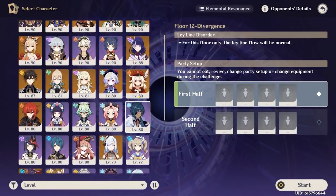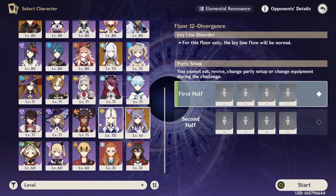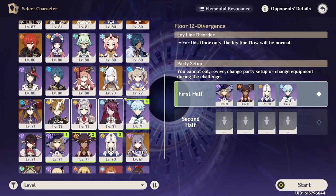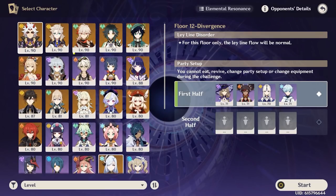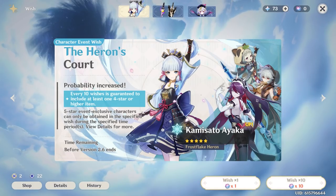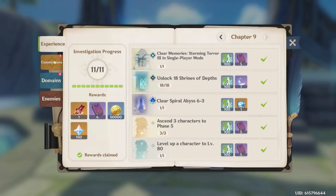For team comps, let's see what characters you have leveled up. Almost all your characters are above 70. I think you're spread a bit too thinly here — you really don't need to have Xinyan, Lisa, Ningguang, Chongyun, Rosaria, Noelle, and Gorou all leveled. Leveling so many characters makes me a little worried for your artifacts and talents, because it looks like you're spending a lot on ley lines. Also, you have no Primogems and no wishes.